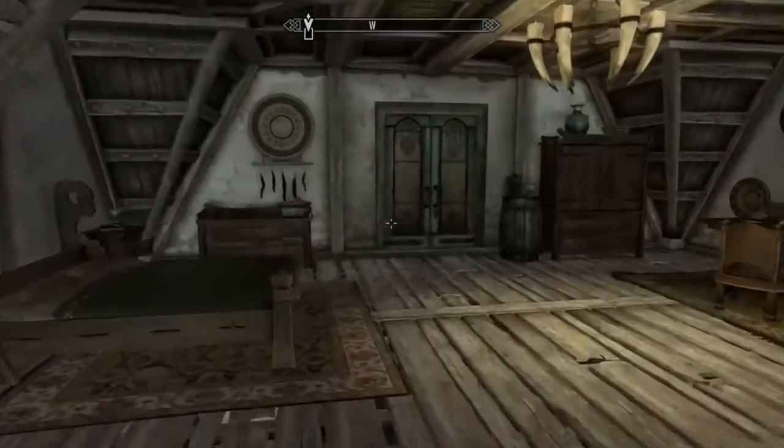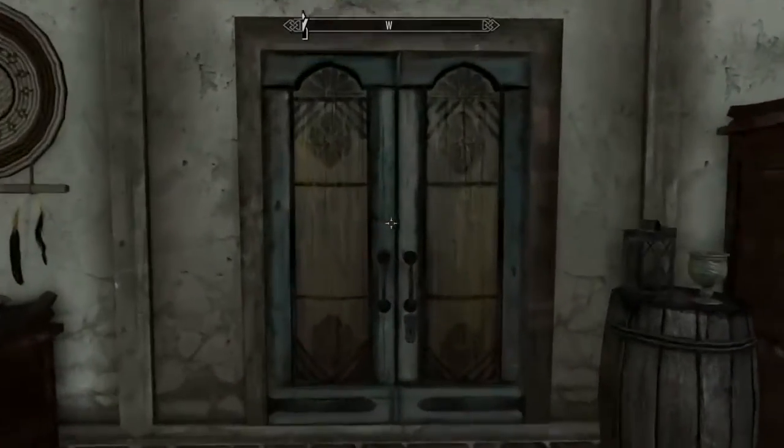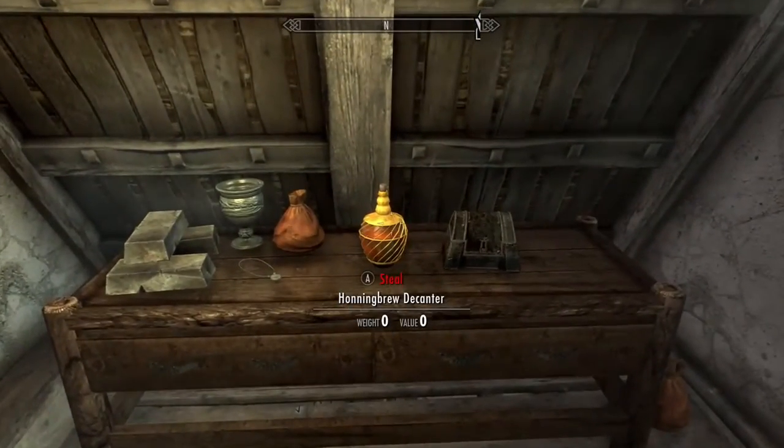Once inside this room there will be a locked door — I believe it's a master lock, but I've already unlocked it. Go through the door and on the desk to the right will be the Honingbrew Decanter.